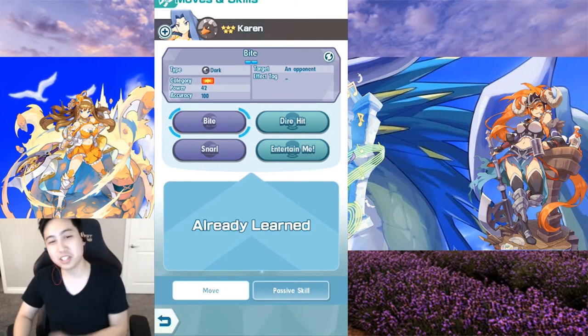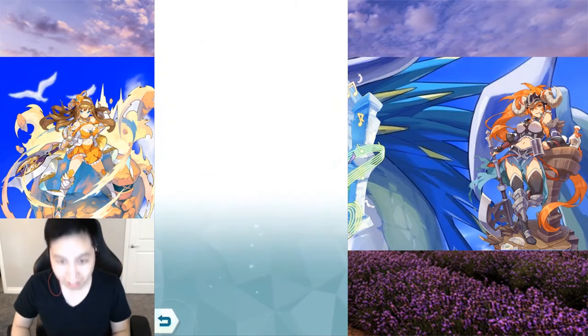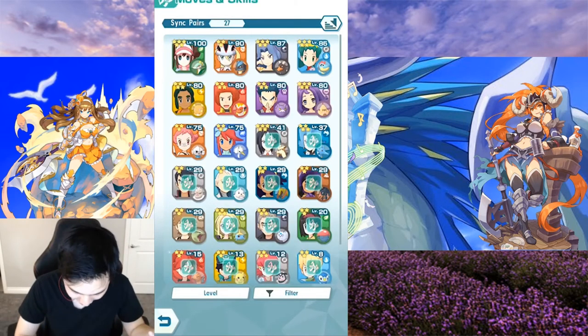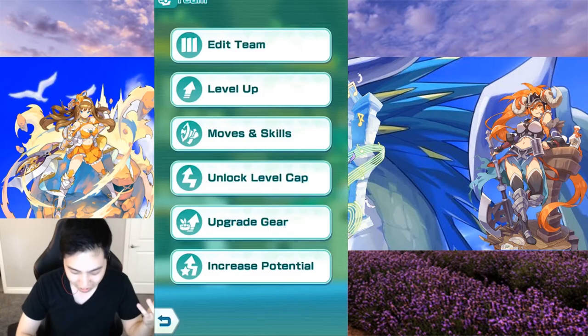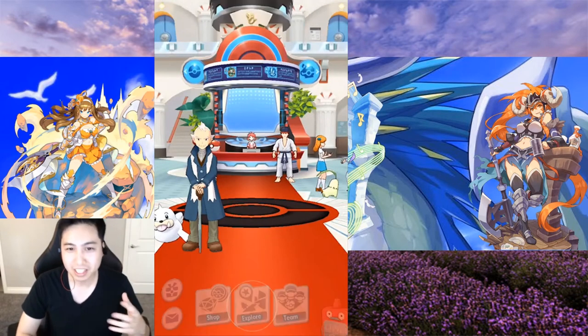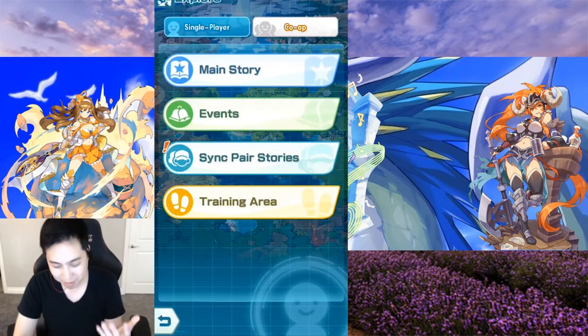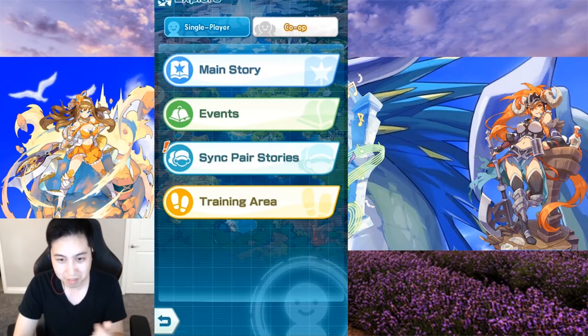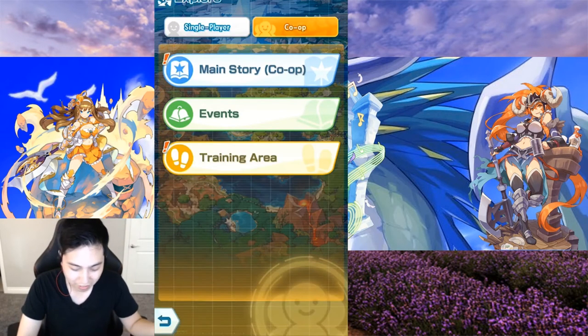Now let's get to the co-op stuff. Most of these are for playing with friends, which is what I've been doing. First of all, can we get an invite all button — like invite everyone on your friends list? Sometimes I don't want to be biased, I just want people to come in quickly and go. Or at the very least, just invite online friends.